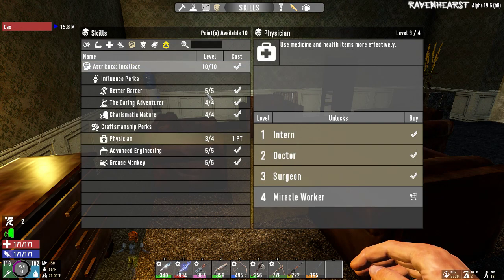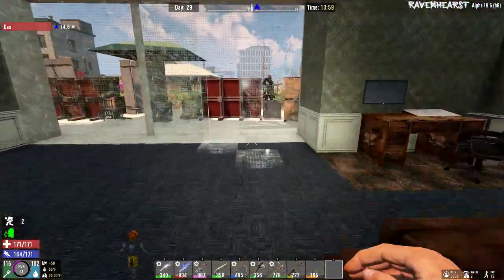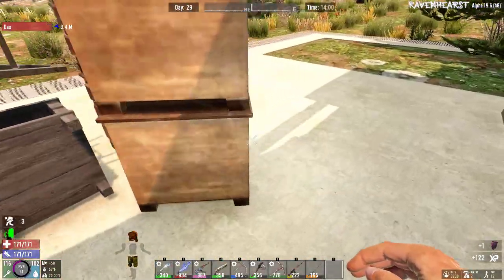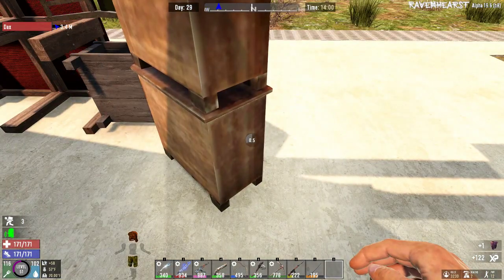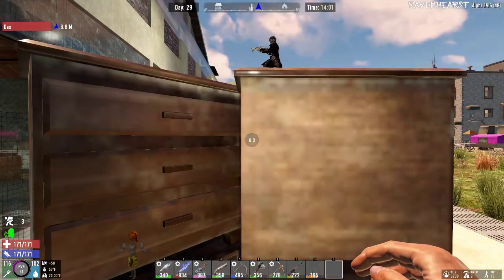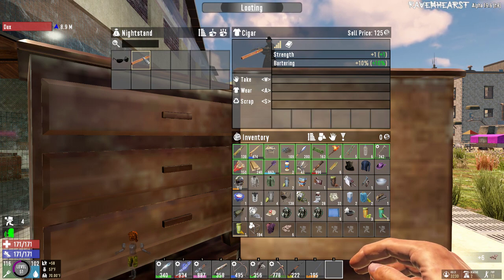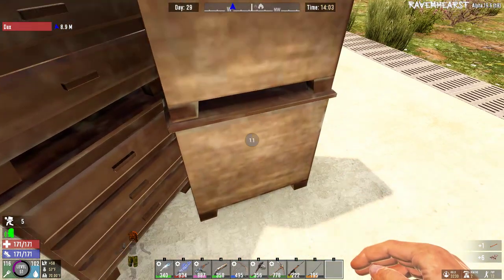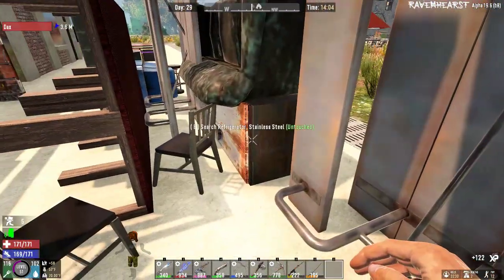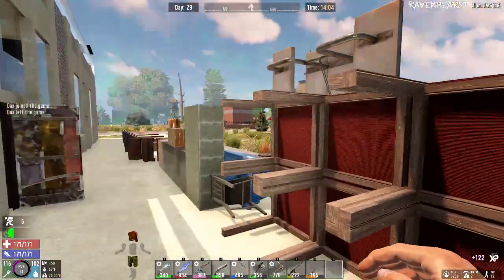Any skills that I should be leveling? There's also a couple nightstands — four nightstands out here. Oh yeah, we got the outside. Not a backpack. Concho. Cigar — strength plus one in bartering, plus ten percent. New backpack.